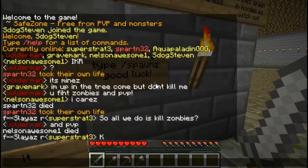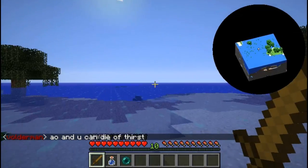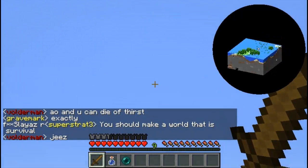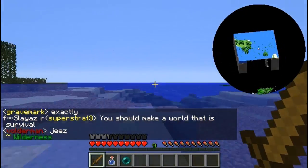Let me type in the spawn command — there we go. Now I'm at spawns, and you see the map updates everywhere I go. I can even see underground caves — it's like a 3D rotation. There's a lily pad and I'm just looking around. There isn't a way to adjust the actual screen size, so you can't make it smaller or bigger. This server is kind of lagging because of the mod.